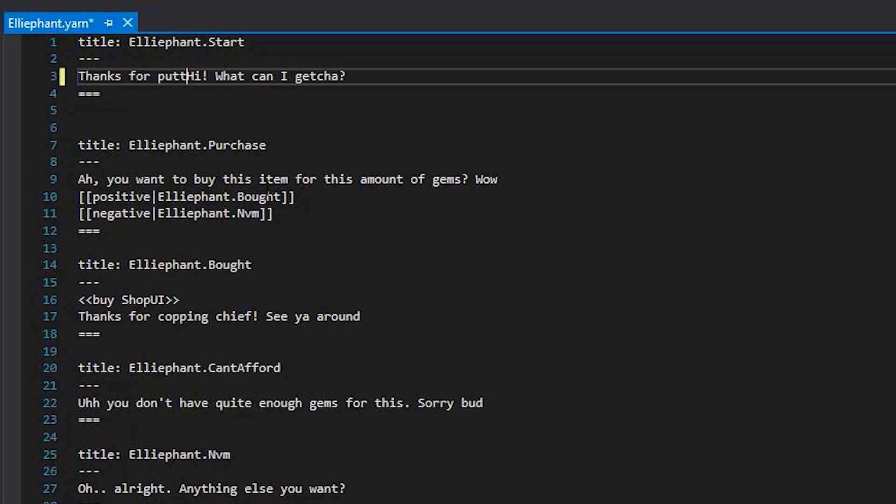Now it's pretty simple for me to open up a yarn file and write some dialogue. Over time I'm sure I'll start implementing more commands to trigger more in-game events, which will give me more ideas for cool dialogue stuff I can do.